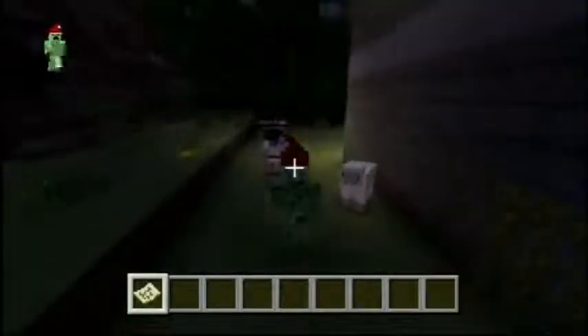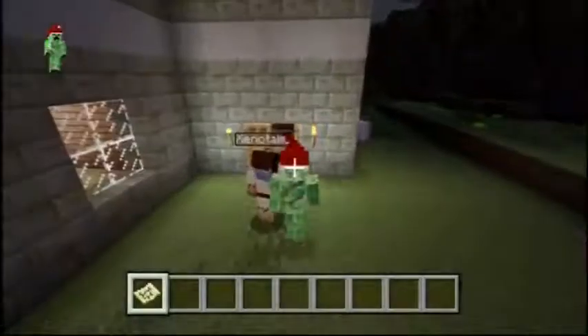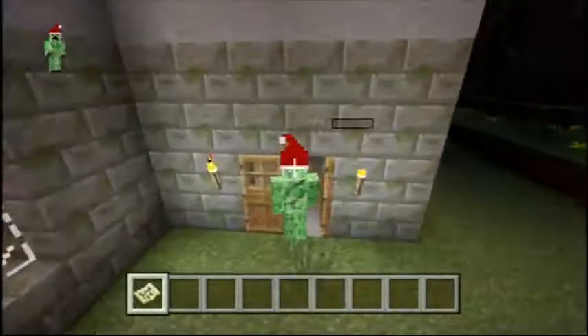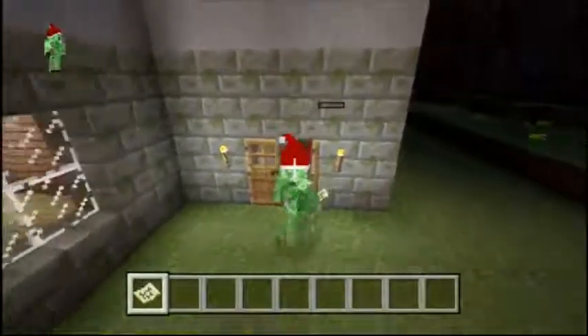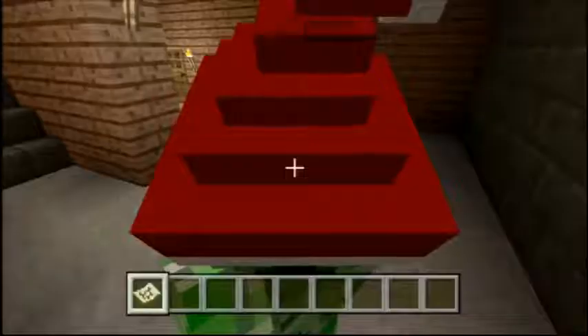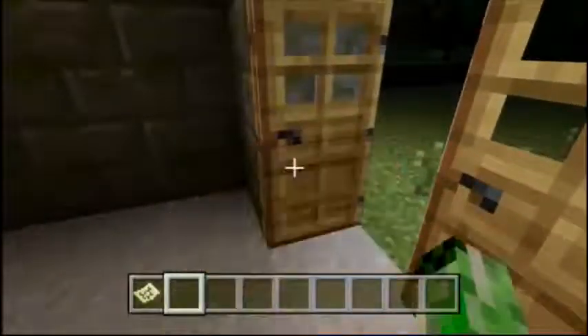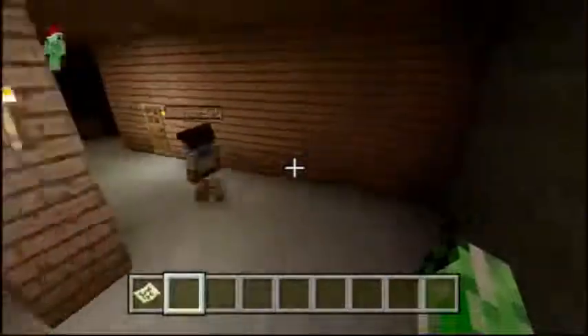So I'm starting to grow some ivy vines all over the place. So here's our front door to the guild house. I can't close the door. Oh, there we go. So this is our downstairs.